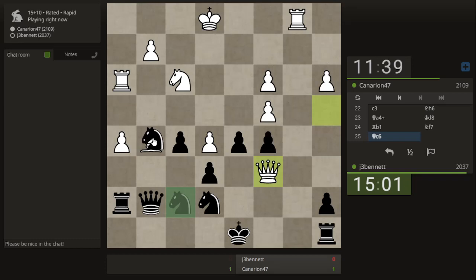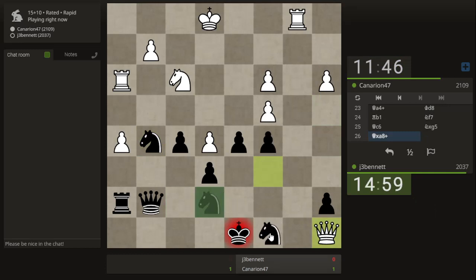I take this, and then he can take my rook. I can block with my knight, and that will open up this line here — open this line for my rook and my queen. His rook is hanging. His knight is hanging. My rook is hanging. My knight is hanging.